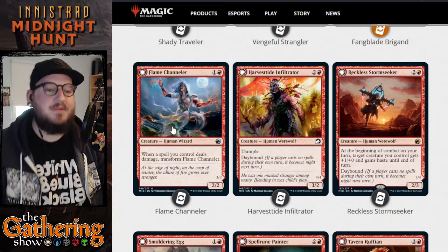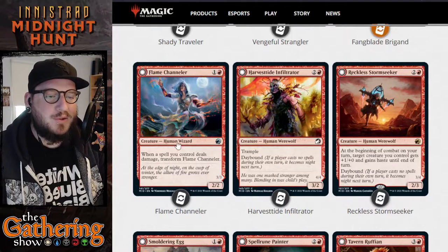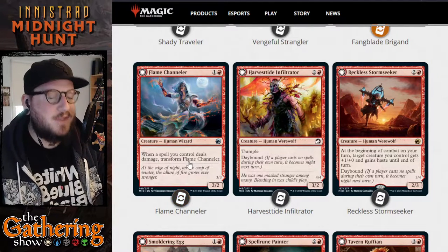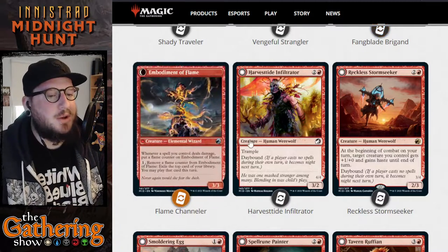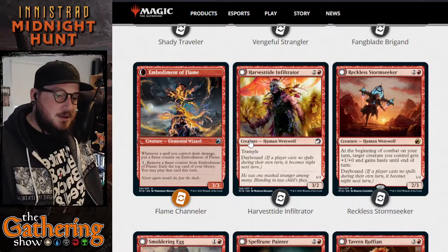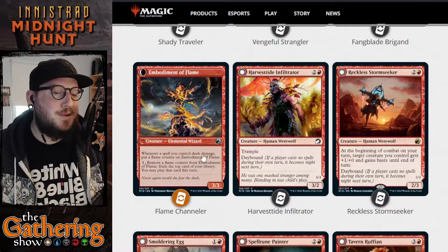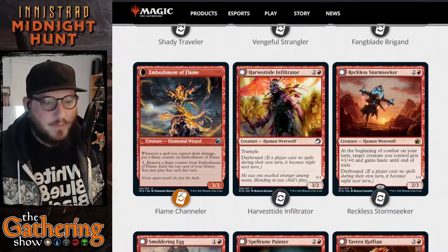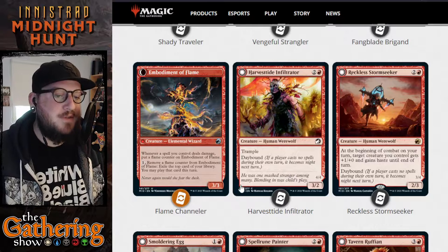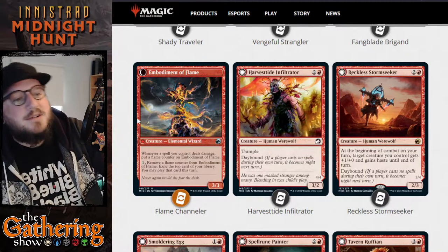Next one is Flame Channeler — Channelers are a big deal in red decks. This one is 1 and a red for a 2/2 Human Wizard. When a spell you control deals damage, transform Flame Channeler into Embodiment of Flame — a 3/3 Elemental Wizard. Whenever a spell you control deals damage, put a flame counter on Embodiment of Flame. You may pay 1 mana to remove a flame counter from Embodiment of Flame and exile the top card of your library — you may play that card this turn. Crazy.